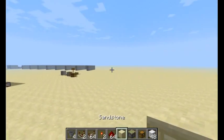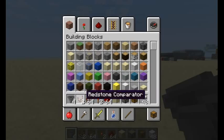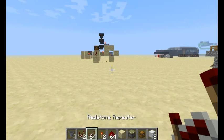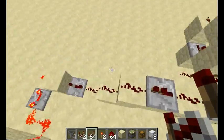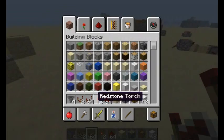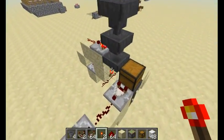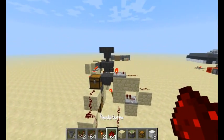Now I'm going to get to the tutorial on how to make this thing. What you're going to need: four hoppers, two redstone comparators, a various amount of repeaters — just make sure it's enough to power everything — two redstone torches (one for the inverter, which is optional, but you need the main one), and a various amount of redstone dust.